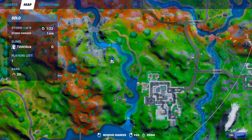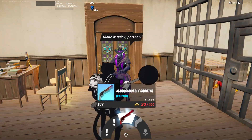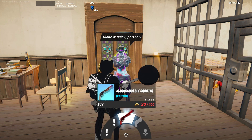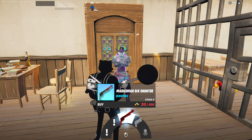If you guys want to obtain this new weapon, all you want to do is head over to the gnome jailhouse to the left of Lazy Lake and then just go and talk to Dead Fire. He sells the exotic marksman six shooter for 400 gold a piece, and he has five in stock — I believe that is five in stock every single game — so your whole squad could get it if you land here.